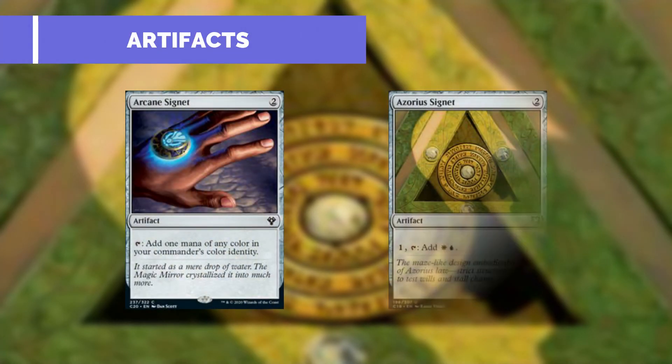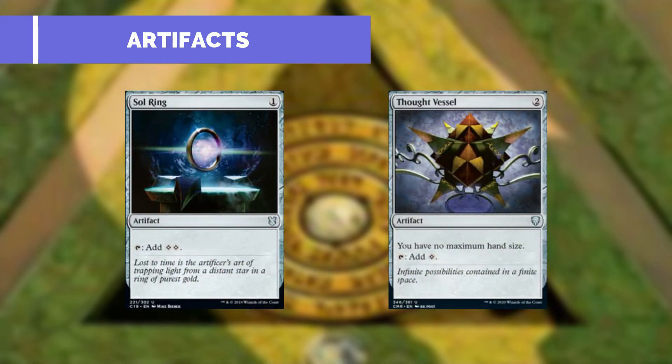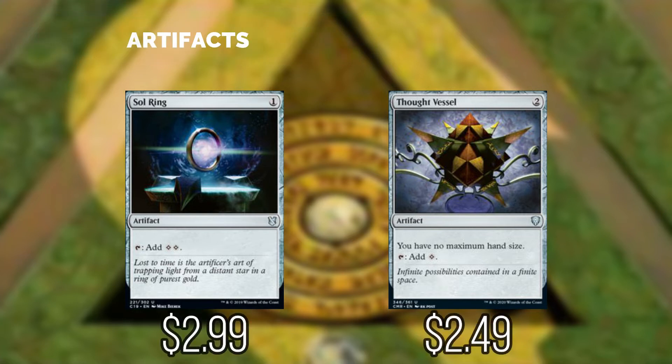Now we'll jump into our artifacts. Arcane Signet can add one mana of any color of our commander's color identity. Azorius Signet can tap to add a white and a blue to our mana pool. Sol Ring can add two colorless mana. And Thought Vessel gives us no maximum hand size and can tap to add a colorless mana to our mana pool as well.